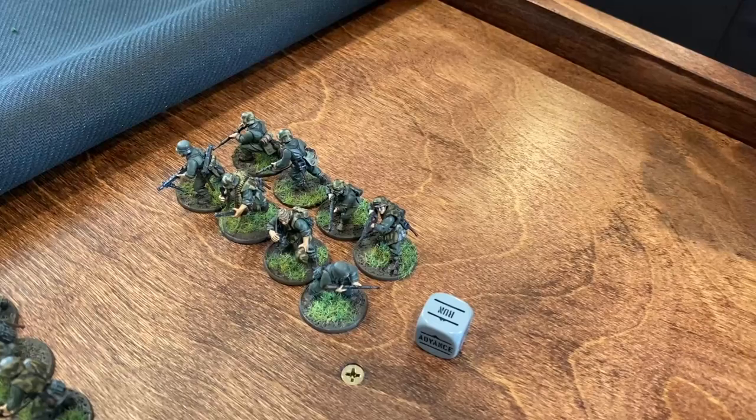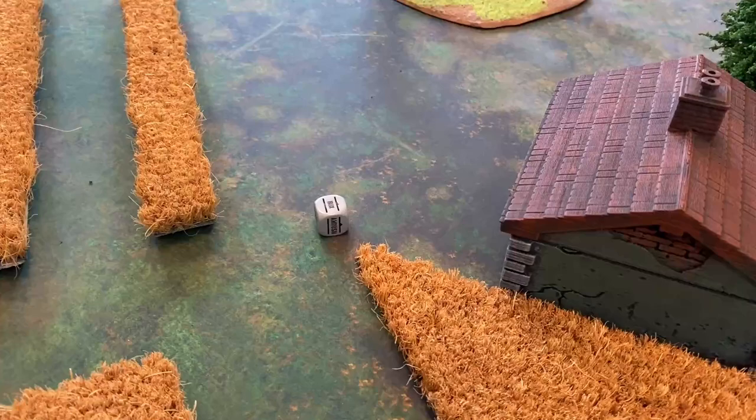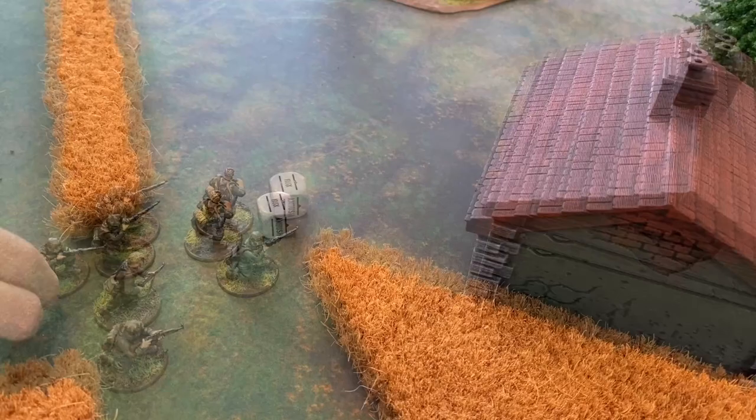With turn two underway, the Germans pull the first die, attempting to bring one of their units in from reserve. They are regular, so they need a nine, but they take a minus one penalty coming in from reserve, so they need an eight or less on 2D6. They do get that, and one of the squads of Heer Grenadiers is issued a run order, making their way onto the battlefield and moving 12 inches up the board.